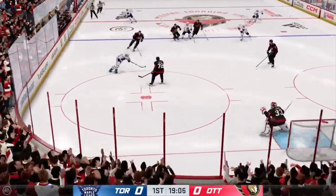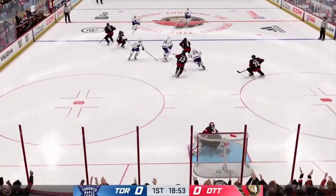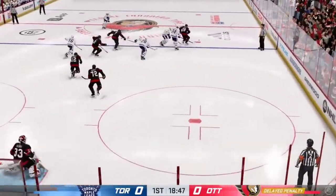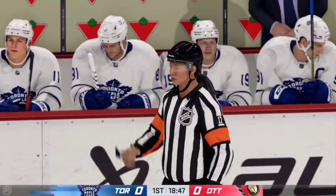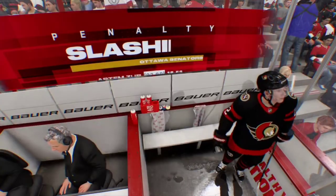Up along the wall on the right side and into the attacking area, the Senators gain possession in their own end. He gives a tap with a stick and the referees don't like it — let's see what the definitive call is on the ice. The Senators will serve two for slashing.